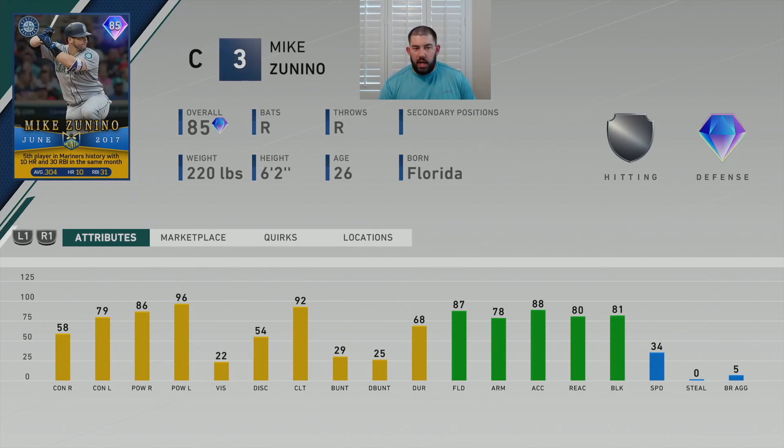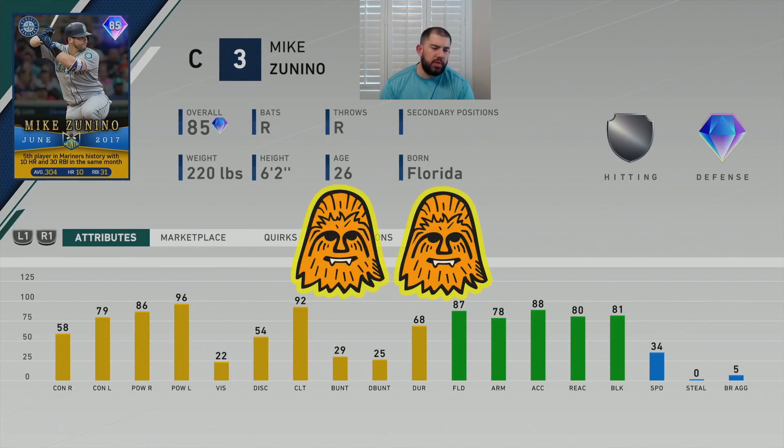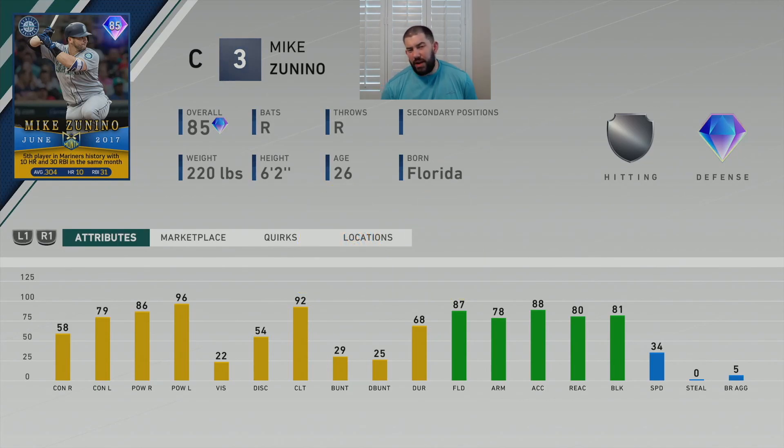He didn't steal any bases in June of 2017. Honestly, you probably shouldn't even have him in your lineup as a catcher unless you're a brand new player. However, in some moonshot events or player of the month events he might be useful — I think this is the first catcher we've seen as a player of the month card. He has good power but no contact, no vision, semi-decent fielding. I'm giving this card two Chewys. The 22 vision is going to kill you even on All-Star.